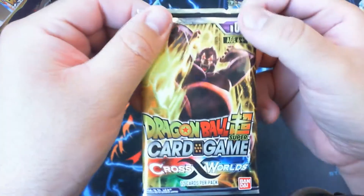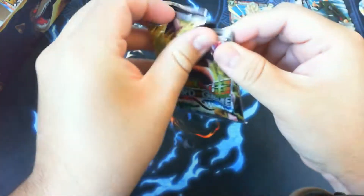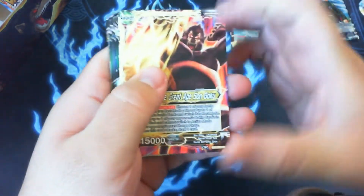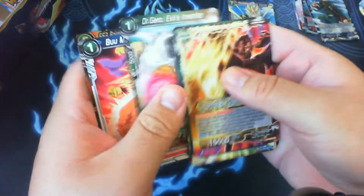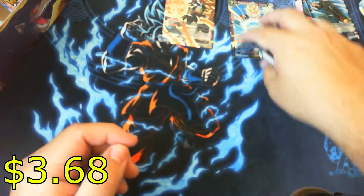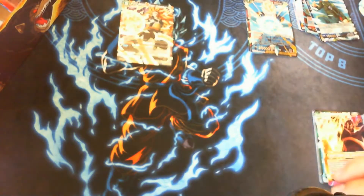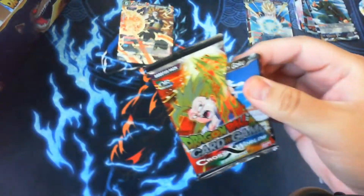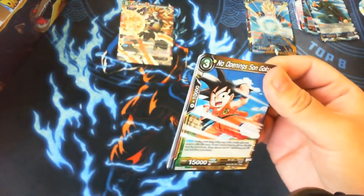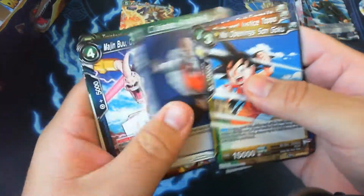All right, so next up is Cross World set three. Of course, getting any of the Veggie Package is gonna be real good in this set. Looks like we got a Bardock — yeah, not too bad, super rare. I'm happy with that. For the Frieza path, maybe that Bardock would be better.